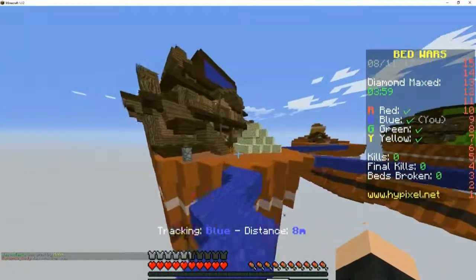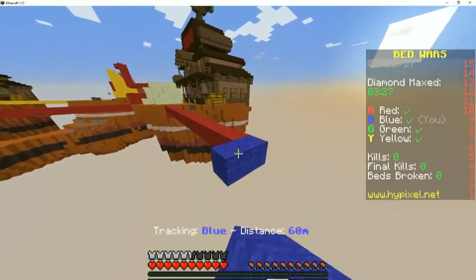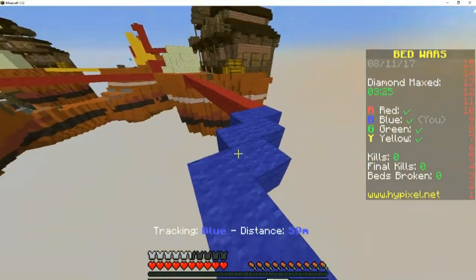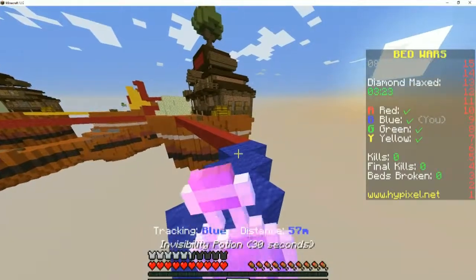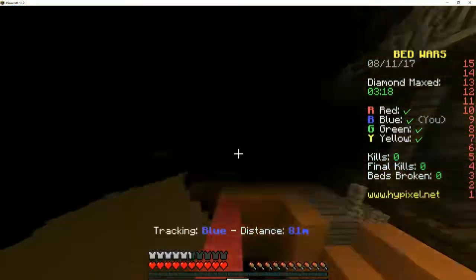Someone is heading to our base. Let's just stay back, we don't need to attack them. She's really distracted. Invis — you already went? Yep.